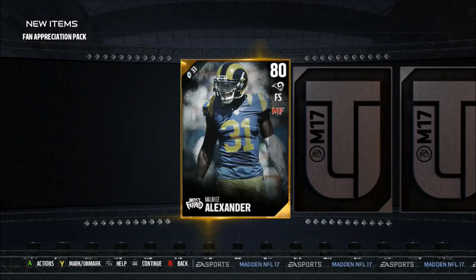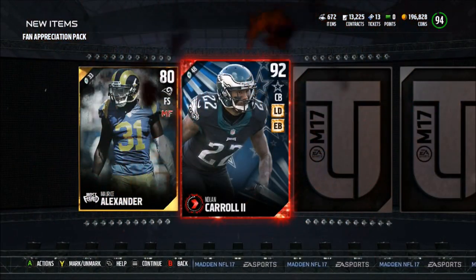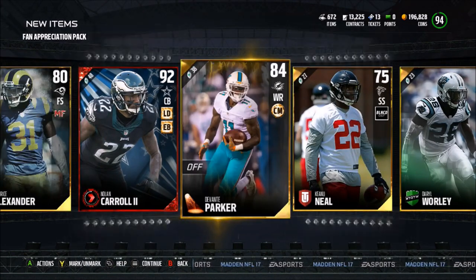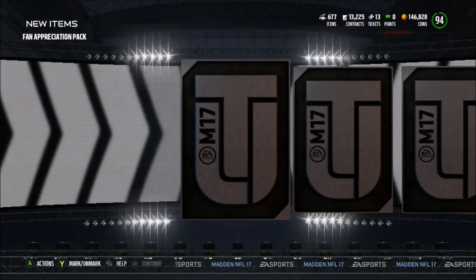On to the next pack — I think we've already made coins so far. We start off with an 80 Maurice Alexander, then an NFL Movers Nolan Carroll 92 overall, a Daryl Worley, a Keanu Neal, and we end off with an 84 Davante Parker.